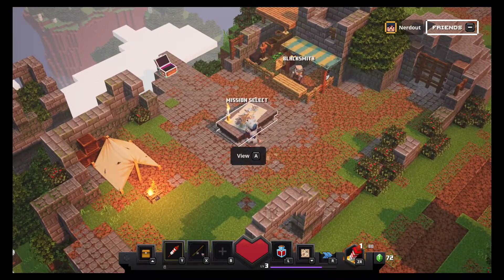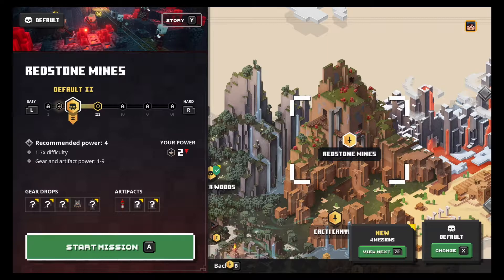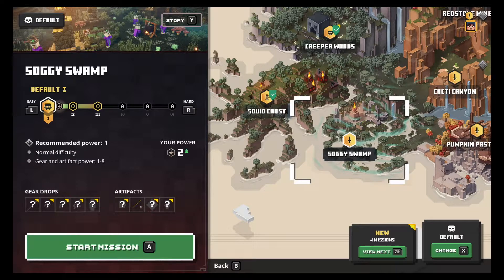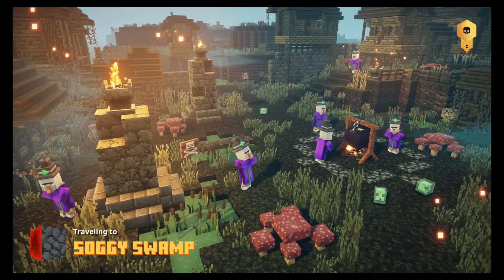All right, let's check out the mission select. We've got four new missions available: the Redstone Mines, the Cacti Canyon, the Pumpkin Pastures, and the Soggy Swamp. Let's just go to the Soggy Swamp because that looks like the next closest thing. Traveling to Soggy Swamp.